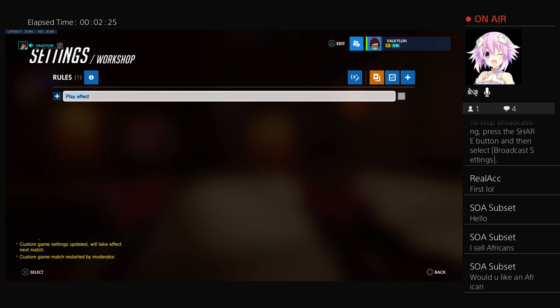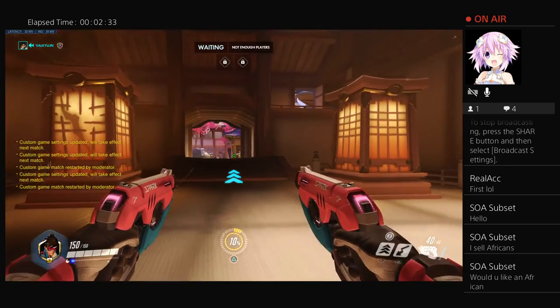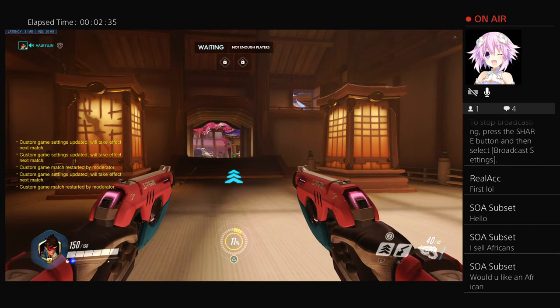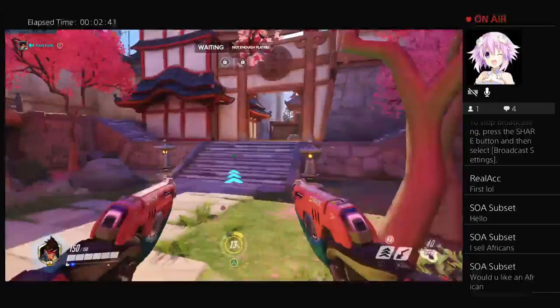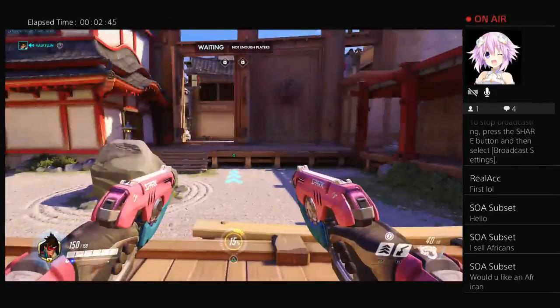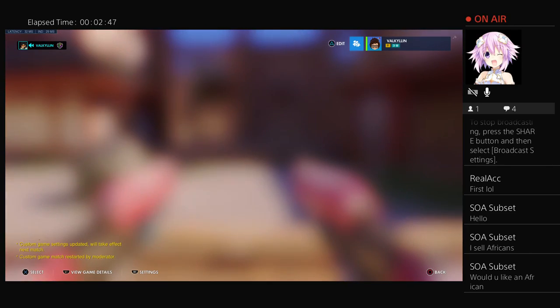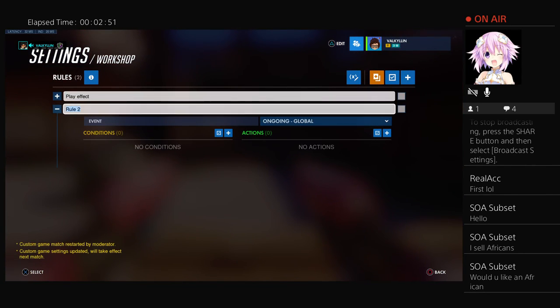Now I'm going to show you guys how to add text inside the map — like you see in my custom games where I put my channel name and stuff. You can go to whatever location you want on the map where you want the text to be. Stand there, and in the workshop add a rule.